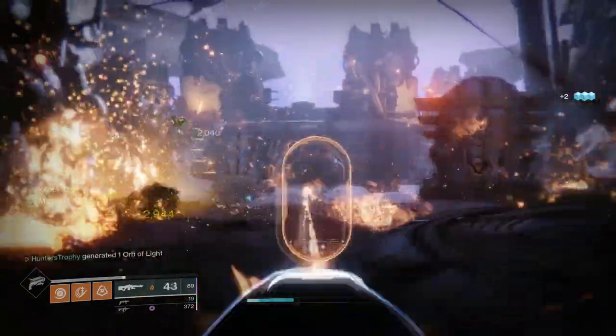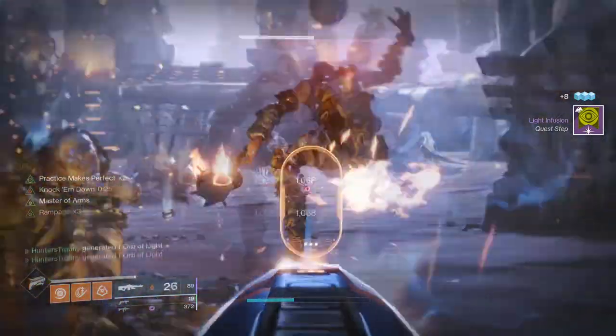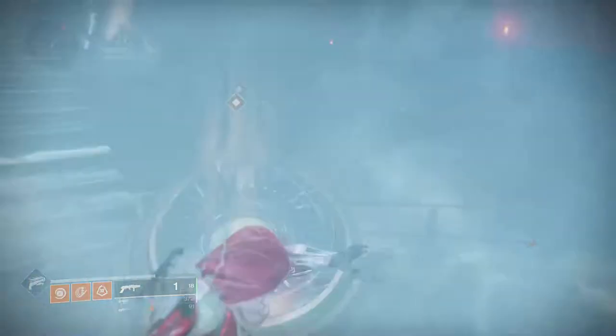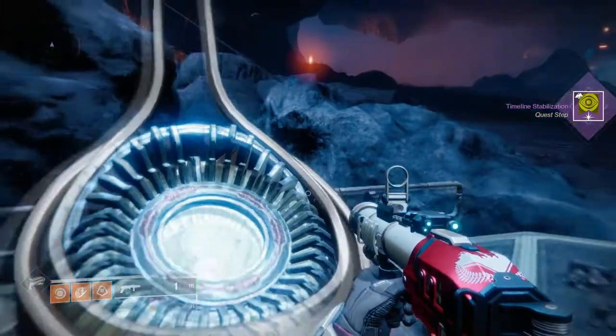Use any super that lasts longer with each kill. For the Titan, use Bottom Tree Striker; for Warlock, Nova Warp, etc. Keep going through this and you'll have it done in no time. You then need to go back to the Obelisk and insert your Light — in other words, just bank the orbs. It'll say that the Obelisk has been attuned.